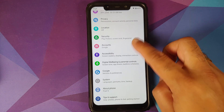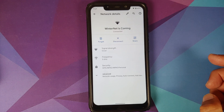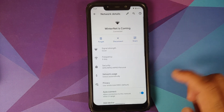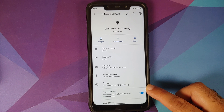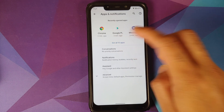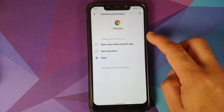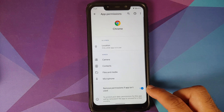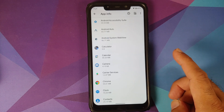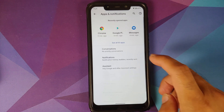Going into settings, network and internet, Wi-Fi — 5 GHz Wi-Fi is working without any issues. In advanced settings, you have an option to enable auto-connect on a per Wi-Fi basis. Going back to settings, apps and notifications — you have three different permission options per app, and a toggle to remove permissions if an app is not used for 60 days on Android 11.